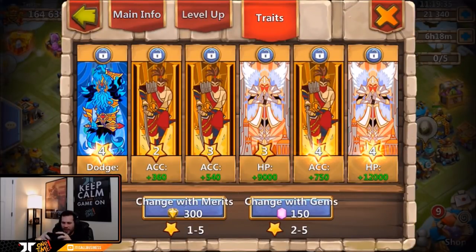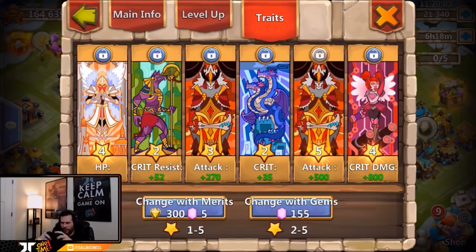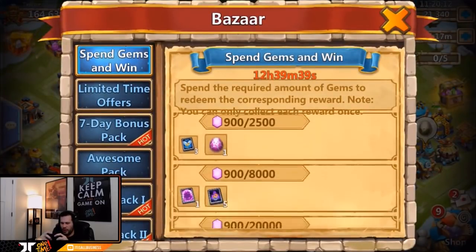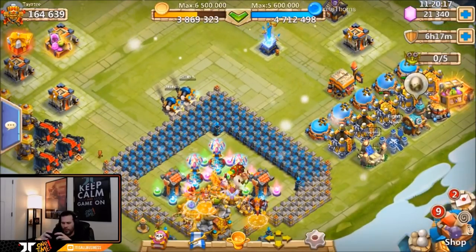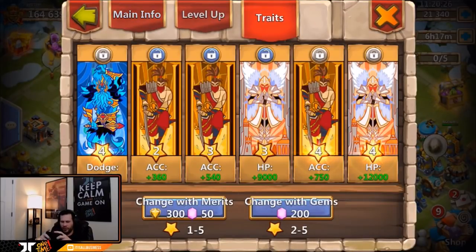Let's go back to Athene — we've got four-star dodge and four-star HP. I think we probably keep both of those. Do you keep four-star traits on a free-to-play? The accuracy is decent too. We've got accuracy, accuracy, accuracy, HP, HP, and dodge — that is not that bad. Back to Warlock, we've got five-star attack and three-star attack. Warlock is sitting okay. We've spent 900 total gems so far.